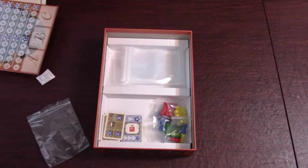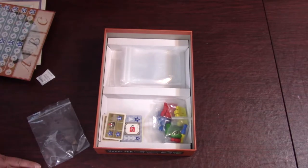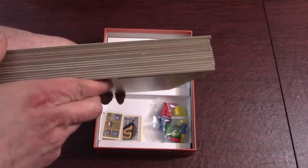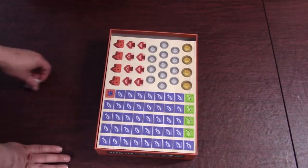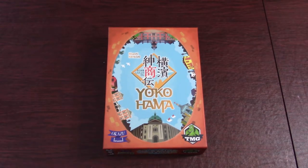And that's everything in the box for Yokohama. As I said, this is the retail copy — heard it was a great game, watched some videos, definitely wanted to check it out, unlike any other games we currently have. That's how thick all the punchboards are all together — quite a hefty chunk of components and tiles. And that's it for the unboxing of Yokohama by Hisashi Hayashi, put out by Tasty Minstrel Games. Let me know in the comments if you've played this, if you want to play it, if you've got the deluxe or the regular. If you enjoyed this video, please give me a thumbs up and consider subscribing for future videos. Michael Skeleton is out.